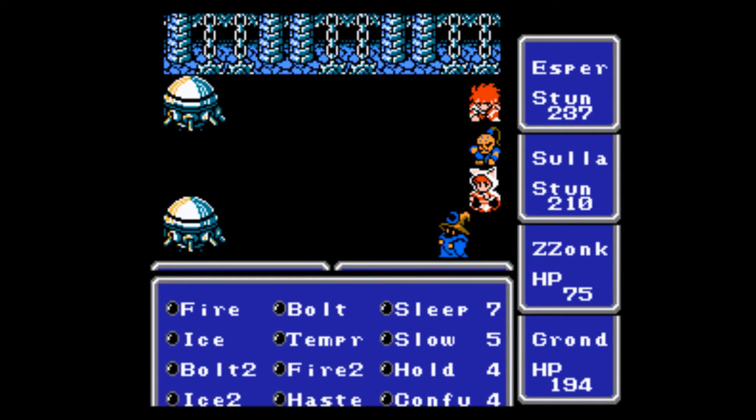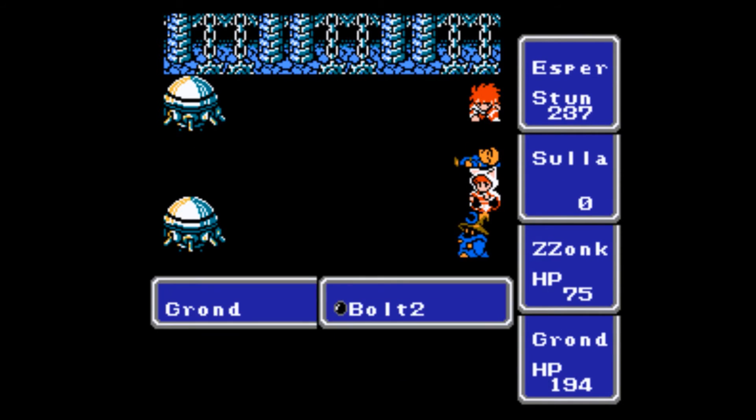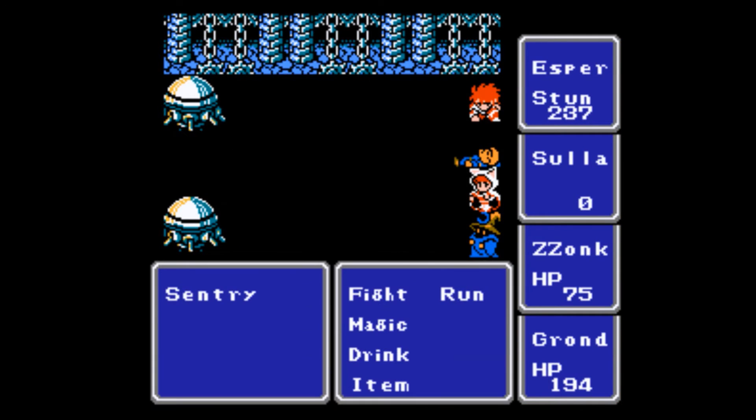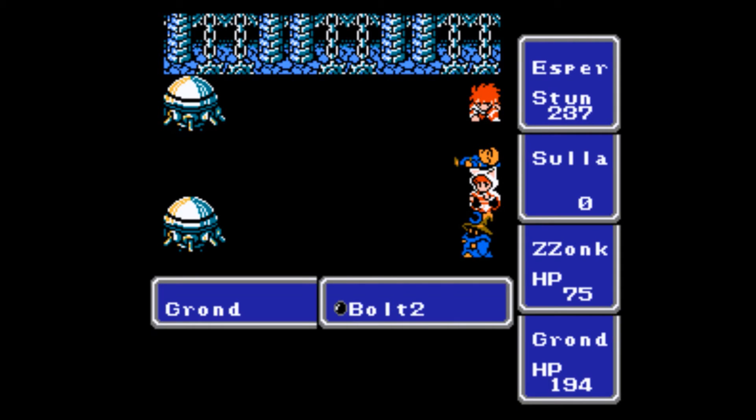These guys hit for a lot of damage, they can stun you, and they have high defense. But now I have access to the Life spell, so losing a character doesn't mean the run is over. That's just why you have the white mage around — for that Life spell, that Exit spell, things that are handy.